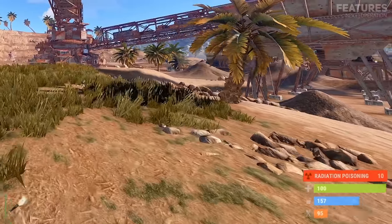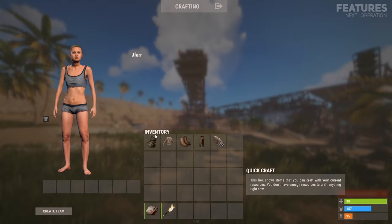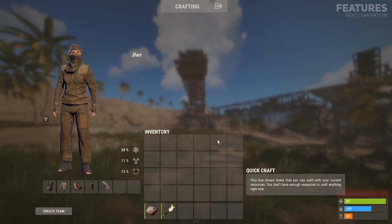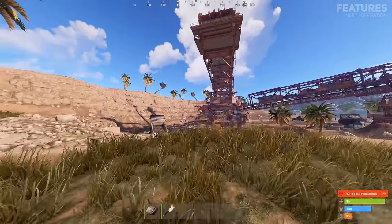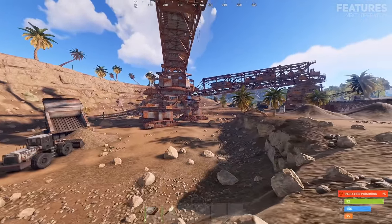The excavator pit contains a low level of radiation, allowing you to come just with a full set of burlap clothing. This fact could allow any level of player to loot around the monument, so keep an eye out for other players coming to steal your loot.